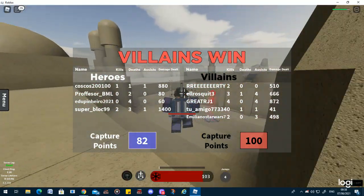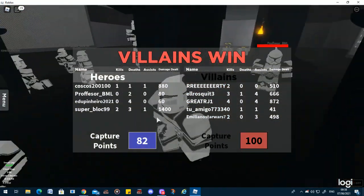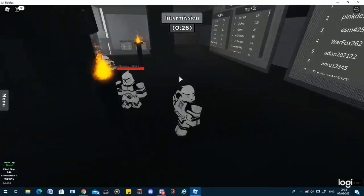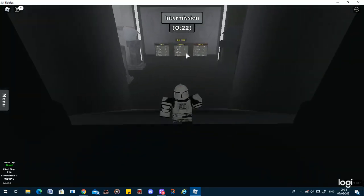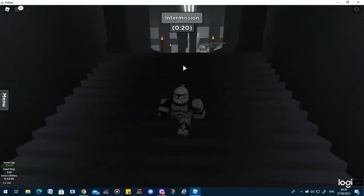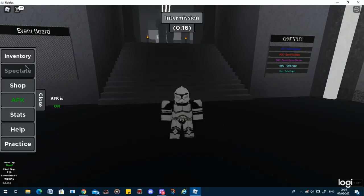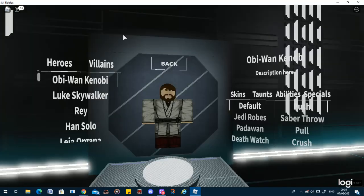Jango is one of the easier characters to play as if you want a dark side starter character. You can use his flamethrower, but I'd rather put his poison dart over it, just because of how much better it works — I can't recommend it enough.